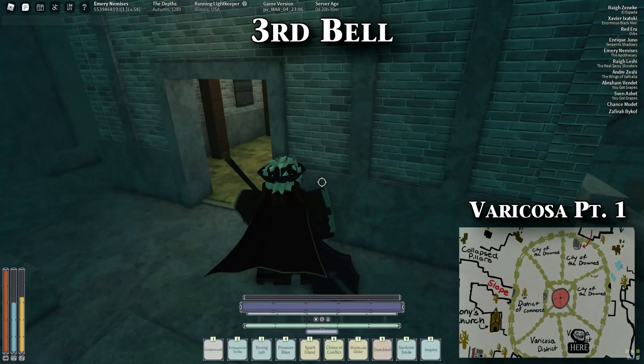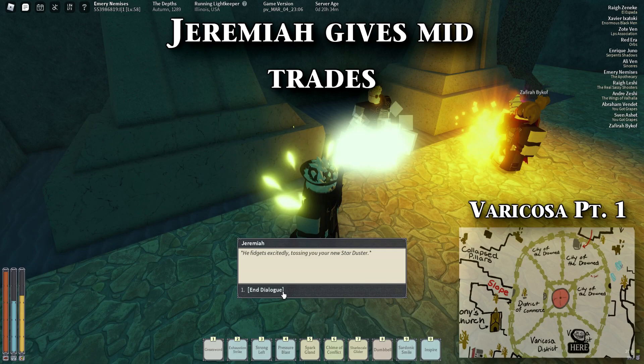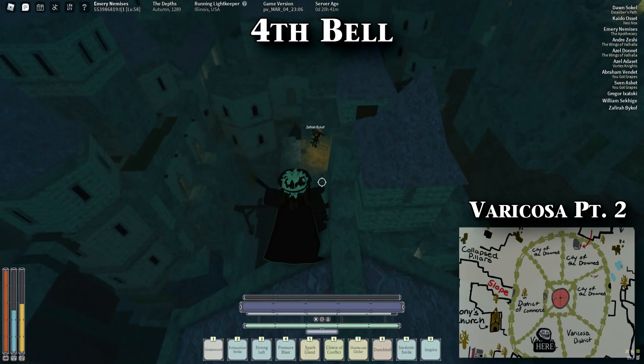Left of this is the first part of the Varicosa District. There are NPCs in here to talk to, as well as a third bell we can ring for the door. Up in one of these buildings, there's a Seltor named Glid that talks about how long he's been in the depths. There's also a dude named Jeremiah down below that trades gems for random loot, and it's not worth it in my opinion. This place has red and brown roofs.